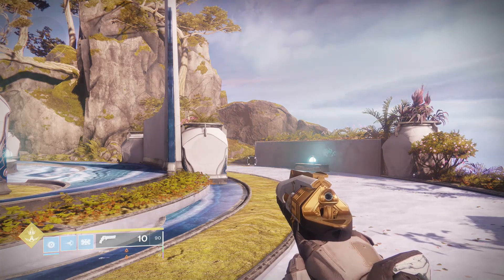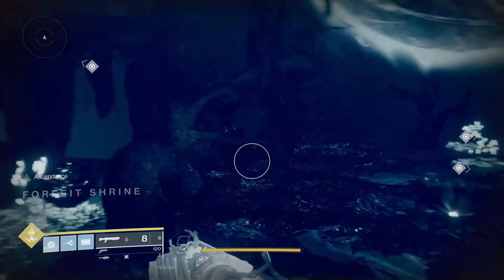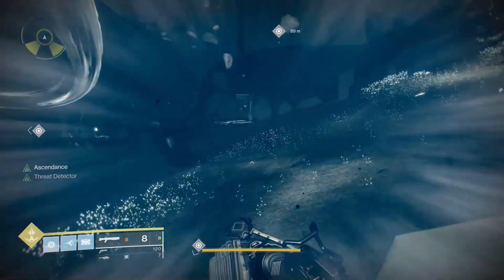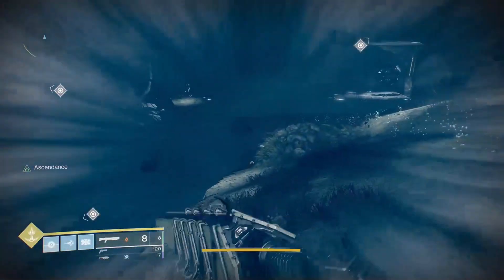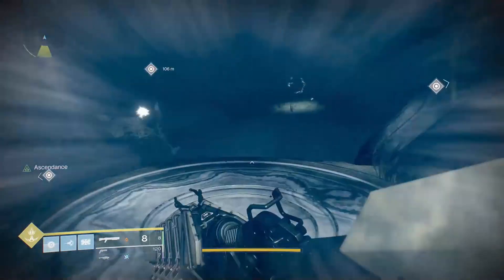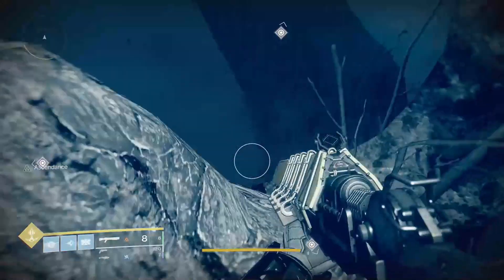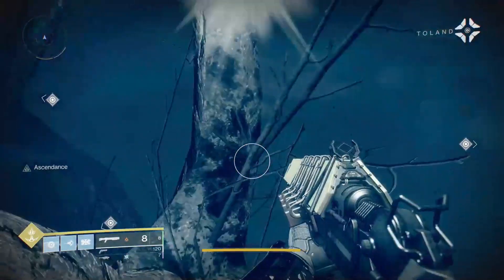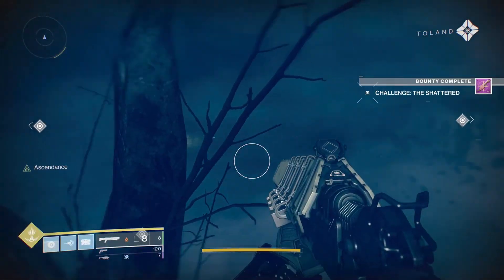When you are completing this, you can do it solo or come with a team, but it's best to go by yourself because once one person picks it up, it can be a pain trying to get it to spawn again. Try to do it solo, avoid the knights in there, and you'll see the orbs of light. Once you go to them, Tolland will start talking to you, and you will see it says 'challenge complete.' Then you go turn in your bounty and pick up your loot.